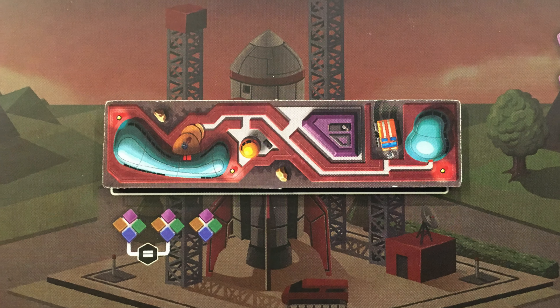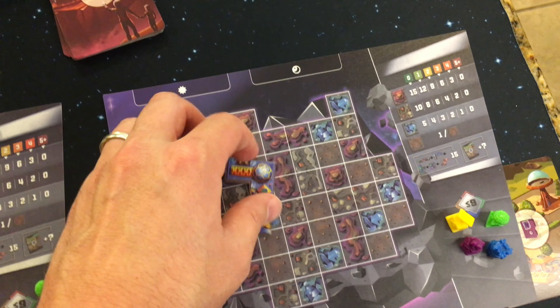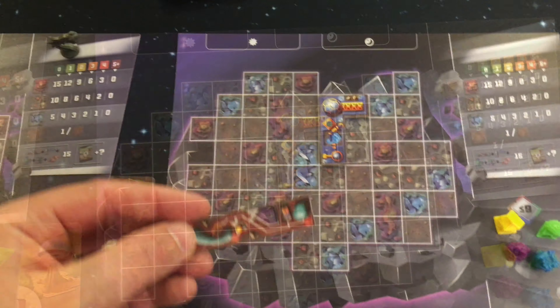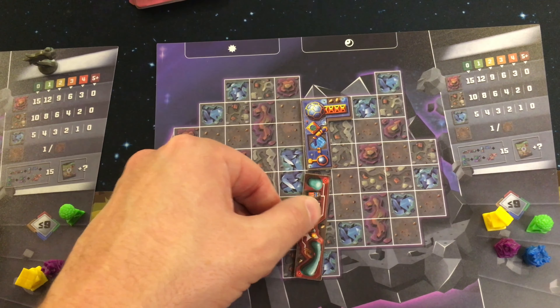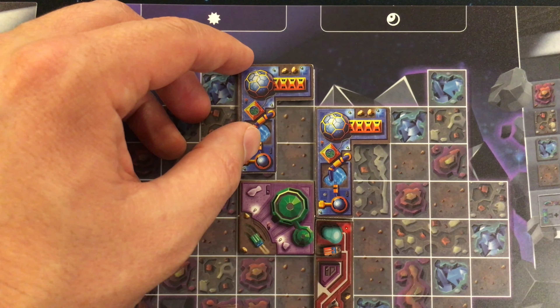After purchasing a tile you'll be placing it on your player board. The first tile can be placed anywhere, but after that each additional tile placed on your board needs to touch a tile that has already been placed. The tile should be placed within the grid on your board unless you have an added ability.